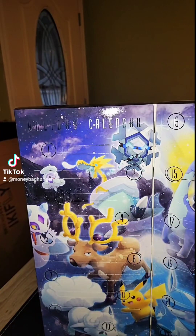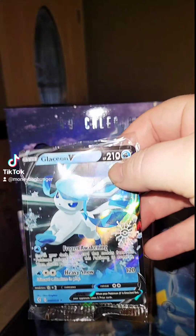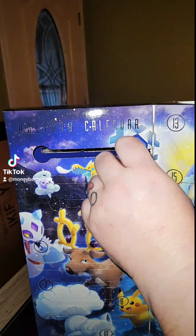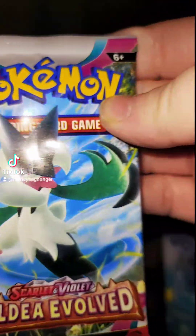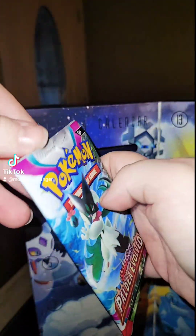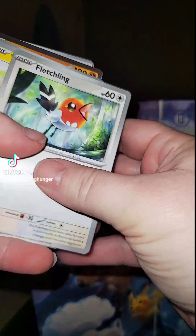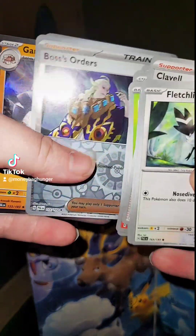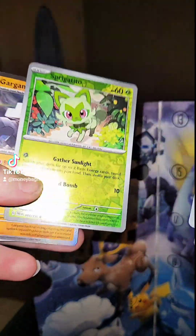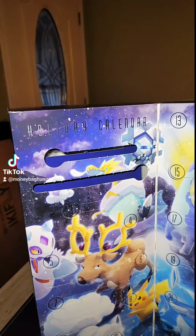Here's what it looks like. Day one is already opened — that's very nice right there. Day two, let's open this on camera. We got a reverse hollow right here, on the boss's orders. Another reverse hollow and a regular card — don't take my codes!